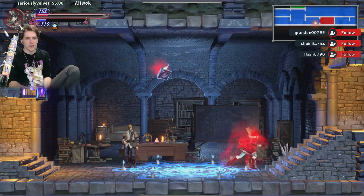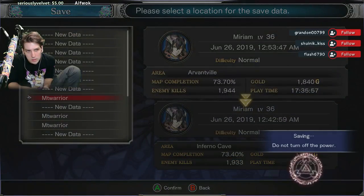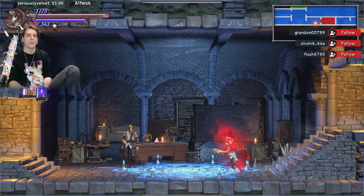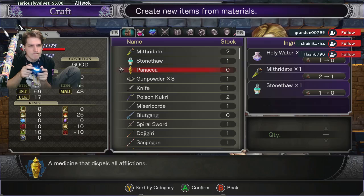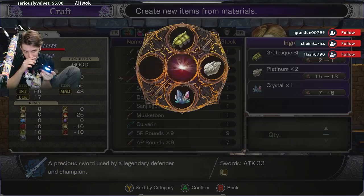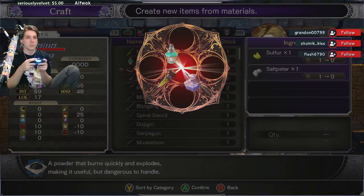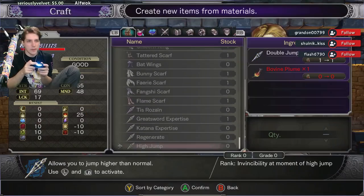All right, we conquered that area finally — yesterday we had a lot of trouble with it. Save completed. There might be some new stuff here. Grotesque shell, precious sword. What do you get for great swords? Nothing really. I'll make one of those I guess — it's like a keyblade. I don't have one of everything.